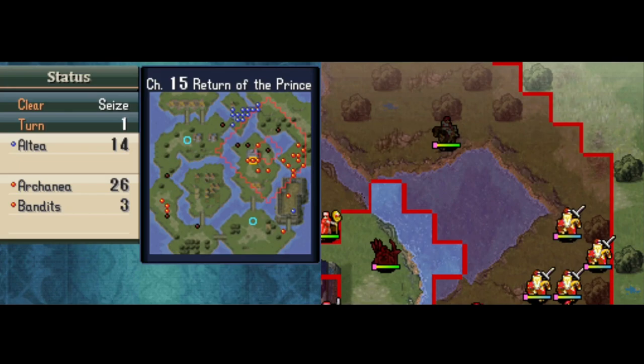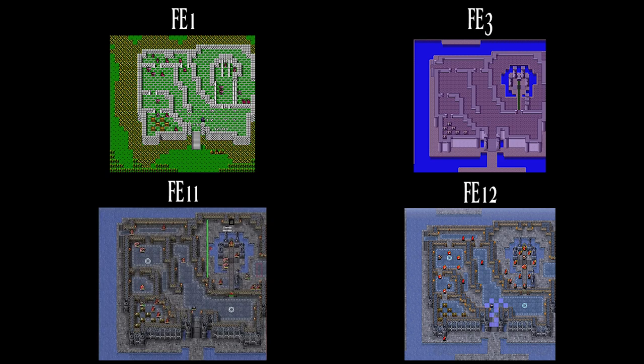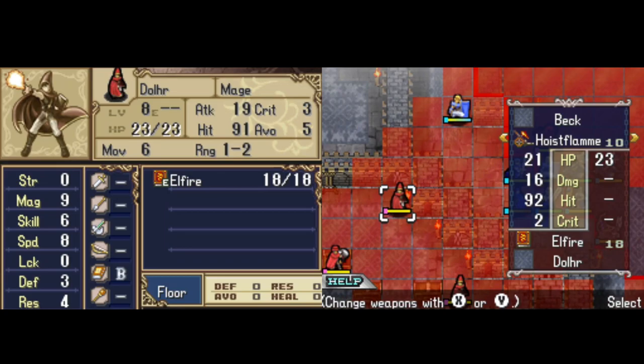Then the next chapter is Star and Savior, chapter 17 of FE1 and FE11. Reused in FE3 and FE12 for Reclaiming the Capital, chapter 16. Pretty much the same as the last map — Marth is in both circumstances reclaiming his kingdom from the enemy. These maps are pretty much just one-to-one; they didn't really change anything.